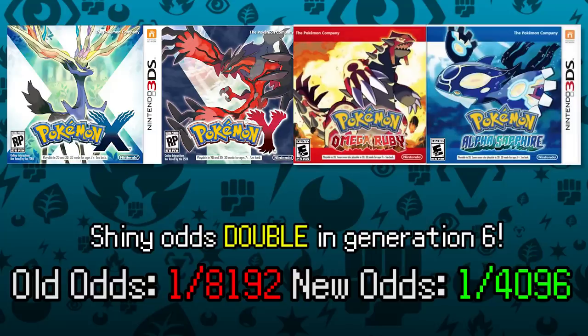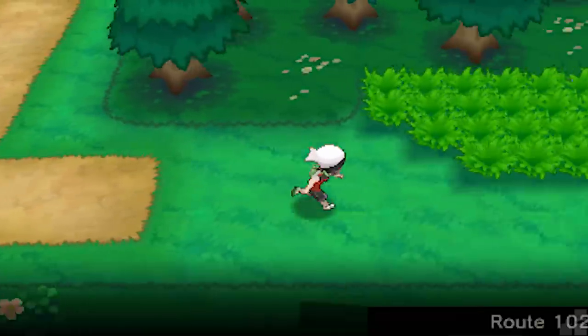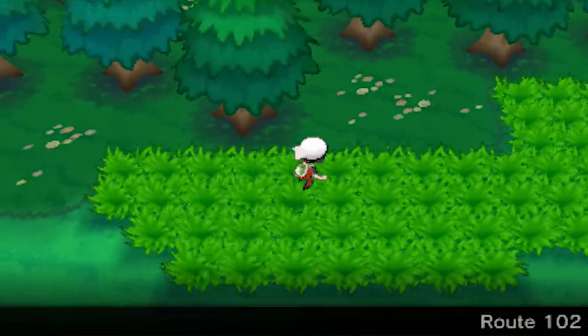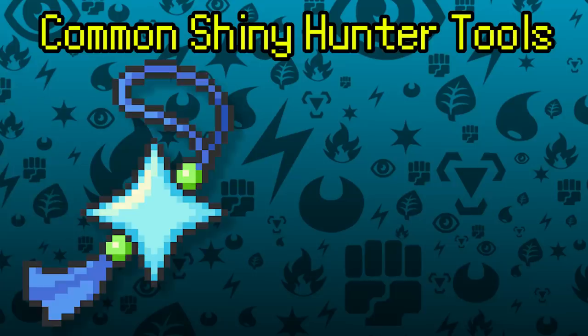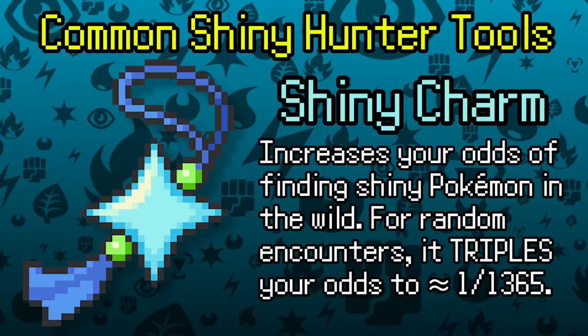While walking through the wild with odds of 1 in 4,000 sounds intimidating, there's a new tool introduced in Black 2 and White 2 onward — the Shiny Charm. In general, it triples your odds of finding a shiny Pokémon in the wild while also increasing some other methods, so your chances with the Shiny Charm become closer to 1 in 1,365. For almost all methods today, we'll assume you have the Shiny Charm for maximum odds during your hunt.